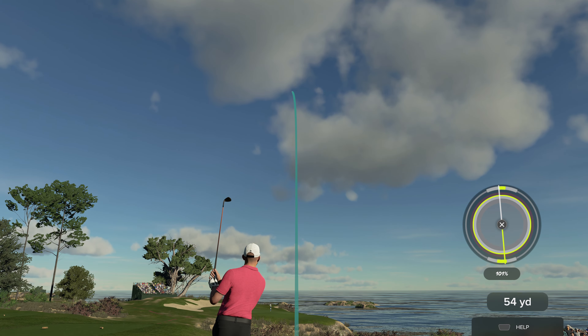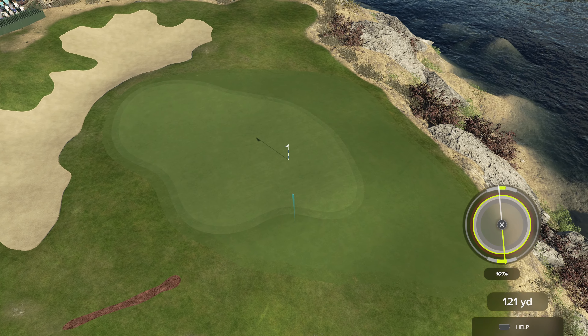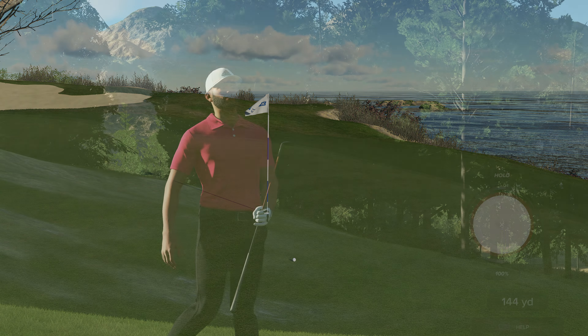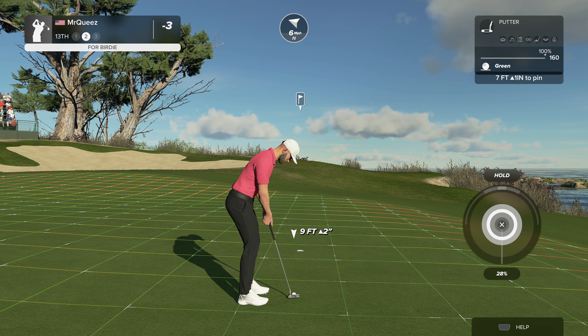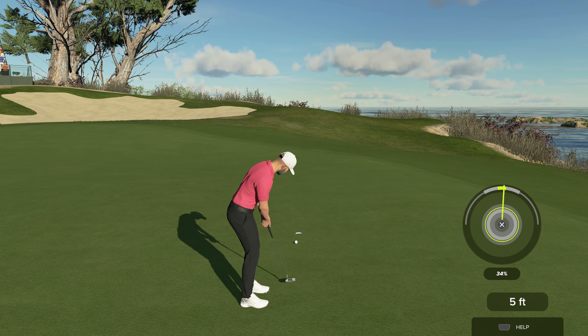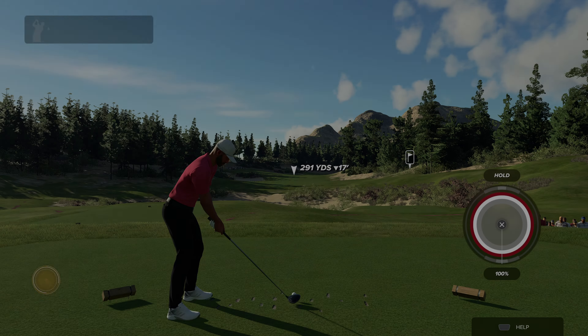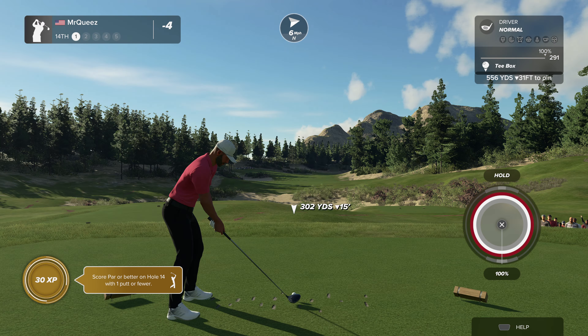Really nice swing. Go out there — looking good. Here's a seven foot putt. This putt's tracking and clocking in at four under par at the moment, and you're teeing up on a par five here.